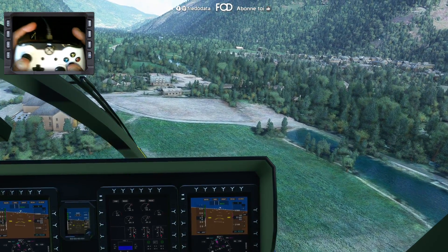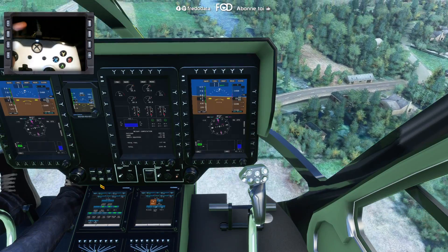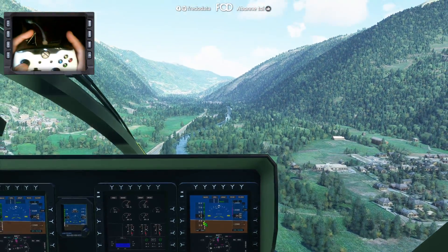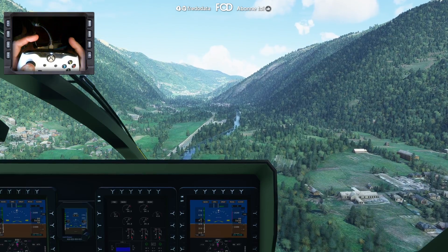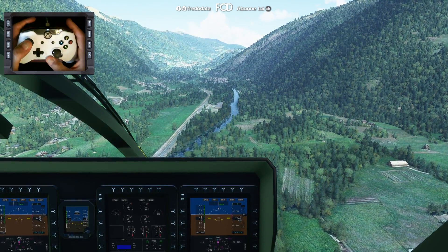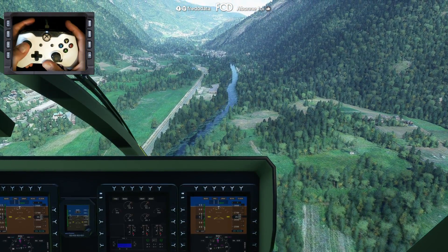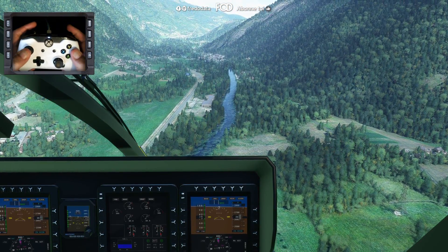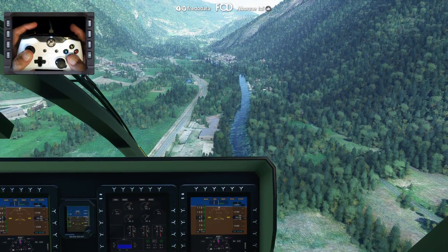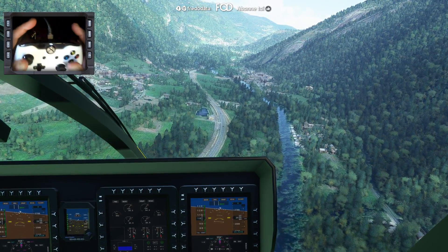Alors, il dit qu'il faut rentrer... park brake — je savais pas qu'il y avait des freins de park sur un hélico. Parfait. On avance petit à petit — plus je vais pencher vers l'avant, plus je vais avancer. Il faut trouver l'équilibre entre la puissance et pencher vers l'avant. Le tangage, précisément. Donc une fois que l'on vole, droite-gauche — pas trop la peine de faire le palonnier.